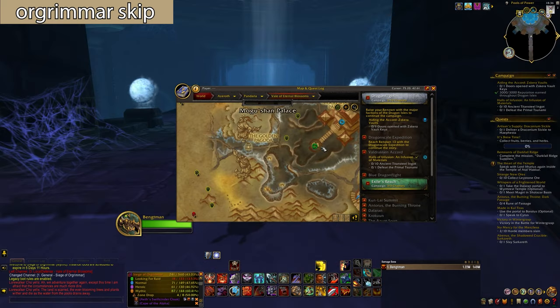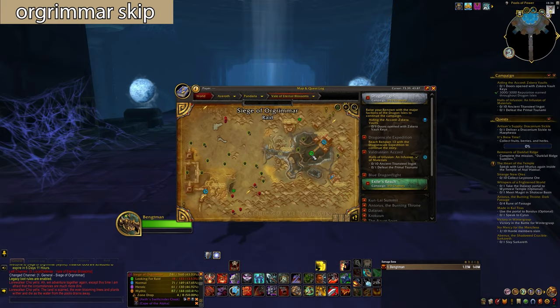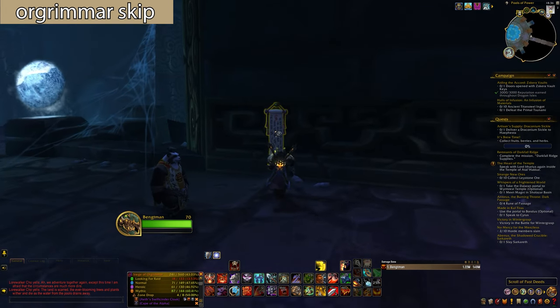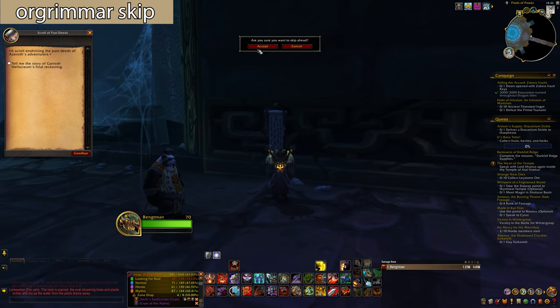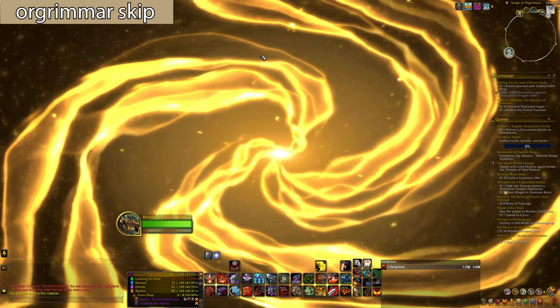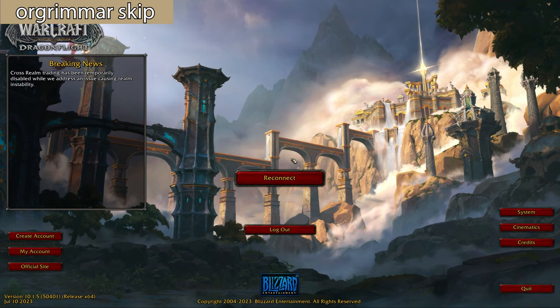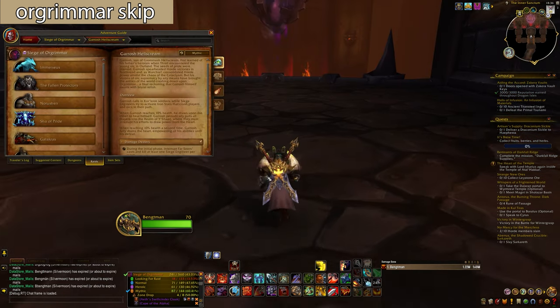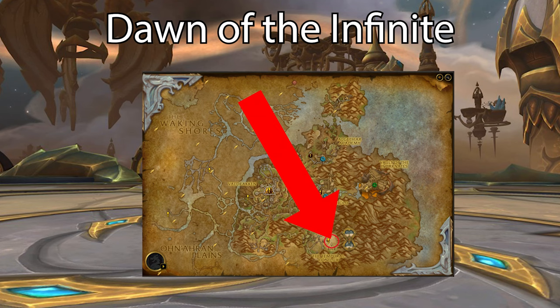The next thing is the Siege of Orgrimmar skip. If you go to the Siege of Orgrimmar raid in the Valley of Eternal Blossoms, as soon as you enter the raid, press this scroll and you'll be automatically teleported to the final part of the raid to kill Garrosh. There's also the new Dawn of the Infinite mega dungeon.